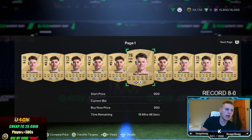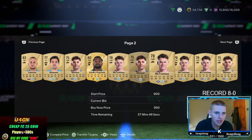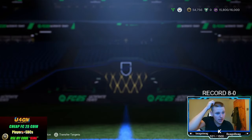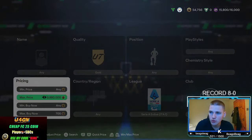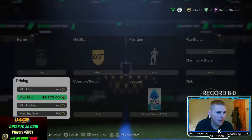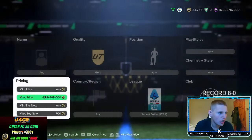Anyone other than McTominay and Gilmour, sell them both for 900. Anyone else, sell for 950 or above. We'll snipe at 700 — that's going 200 below the lowest market price of 900. You lose 45 coins per card on tax, so at a 200 discount that gives you 155 coins profit per card. If you pick up anyone other than those two, you're making a minimum of 200 coins.